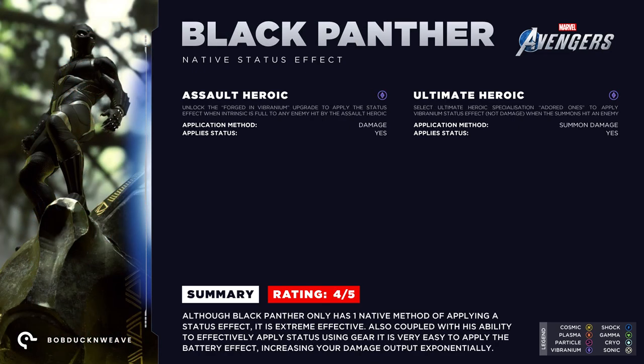Next up, it's time to talk about the latest addition to the game — King T'Challa of Wakanda, the Black Panther. T'Challa is the only character thus far that can apply vibranium natively, and although he can only apply this with one attack, it is extremely effective. Coupled with the ability to apply status with ease using gear effects, battery effects should be very easy to proc. In fact, a piece of ranged gear called the Gage of Bast actually has built-in battery effect on his ranged combo. Whilst other characters have been shown to drop with jeweled pieces like this, Black Panther has proven the easiest to acquire as it drops from any villain sector. The King gets 4 out of 5.